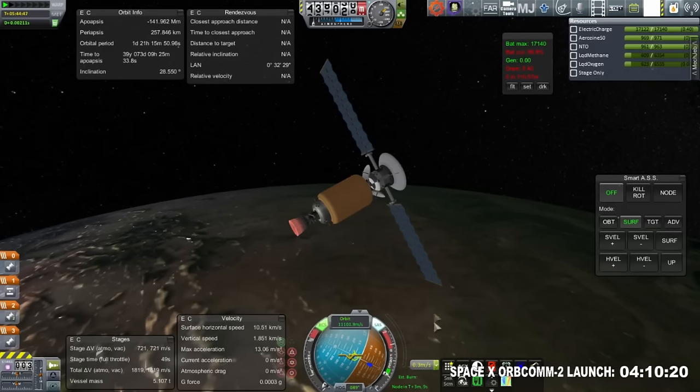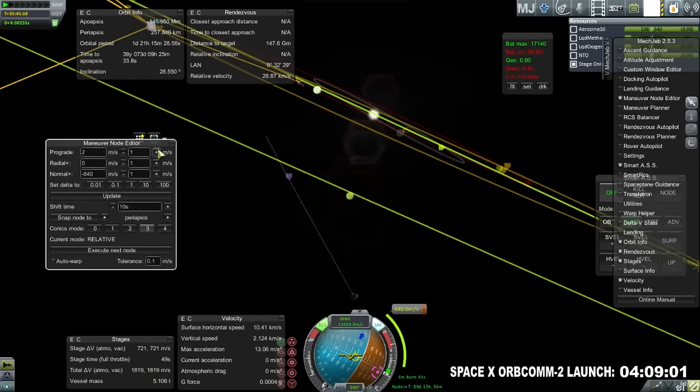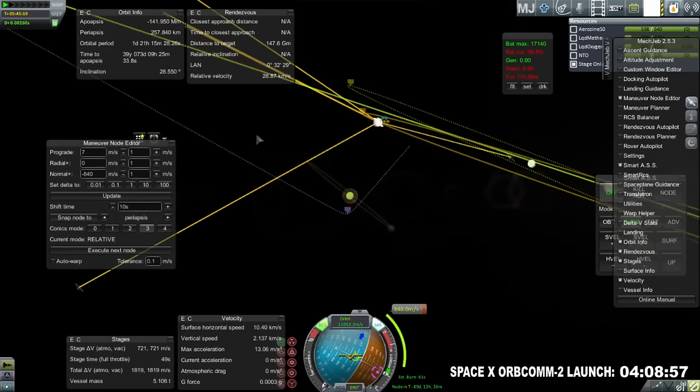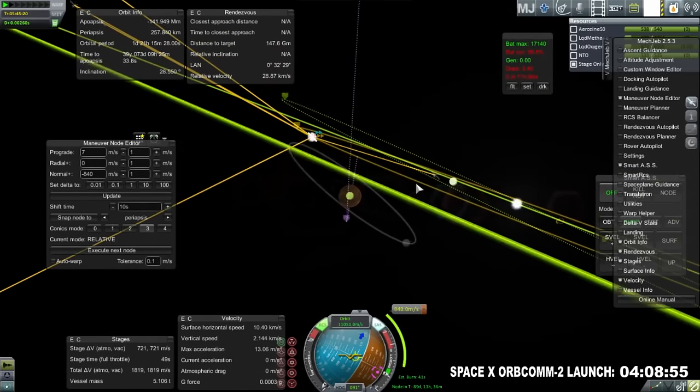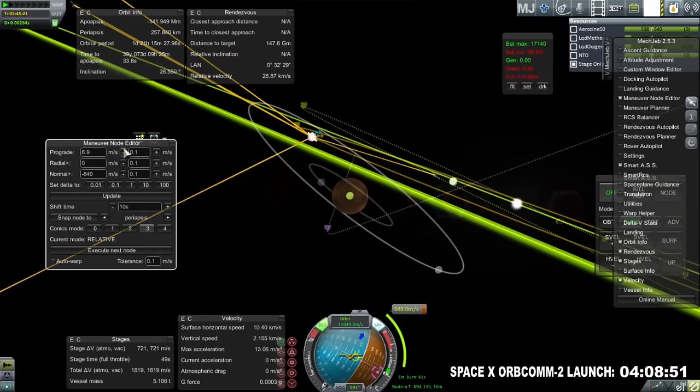We are on our way to Mars with this one. It'll need that mid-course adjustment, and of course I have to fix that mid-course adjustment now that we've actually done the burn. We want to get this one into a polar orbit — that looks pretty good right there, not quite polar but a little bit better. We'll have to tweak it once we get there anyway.